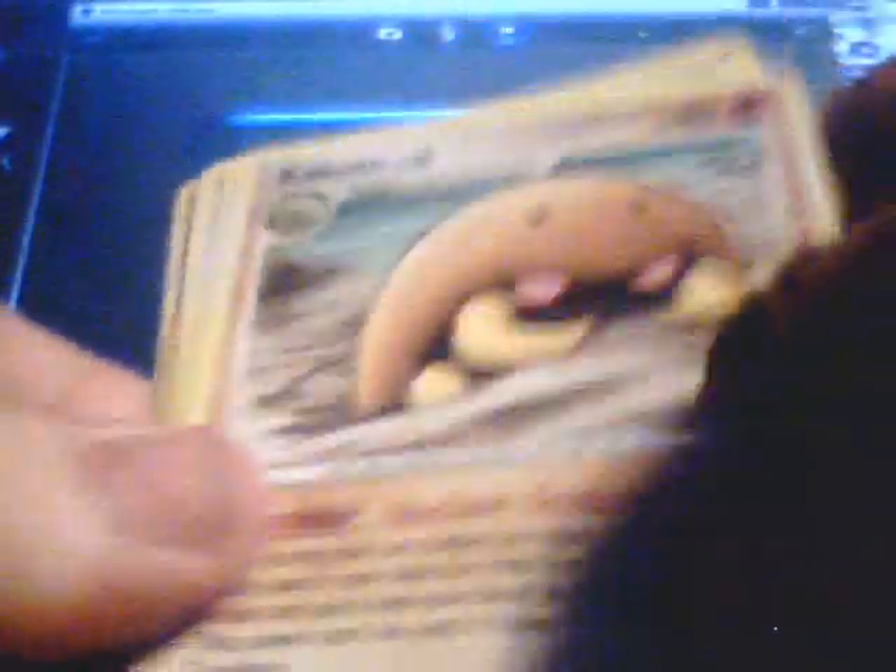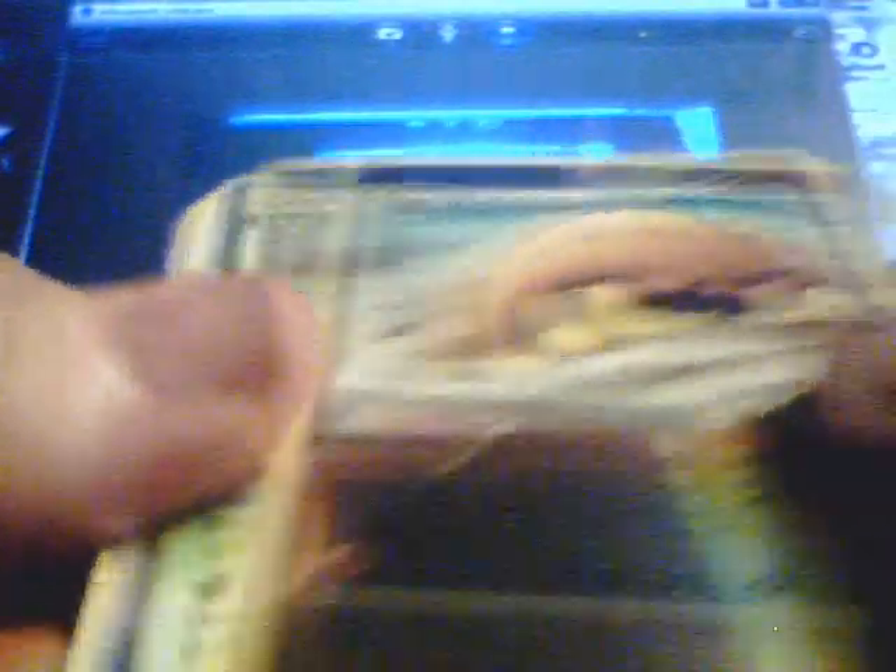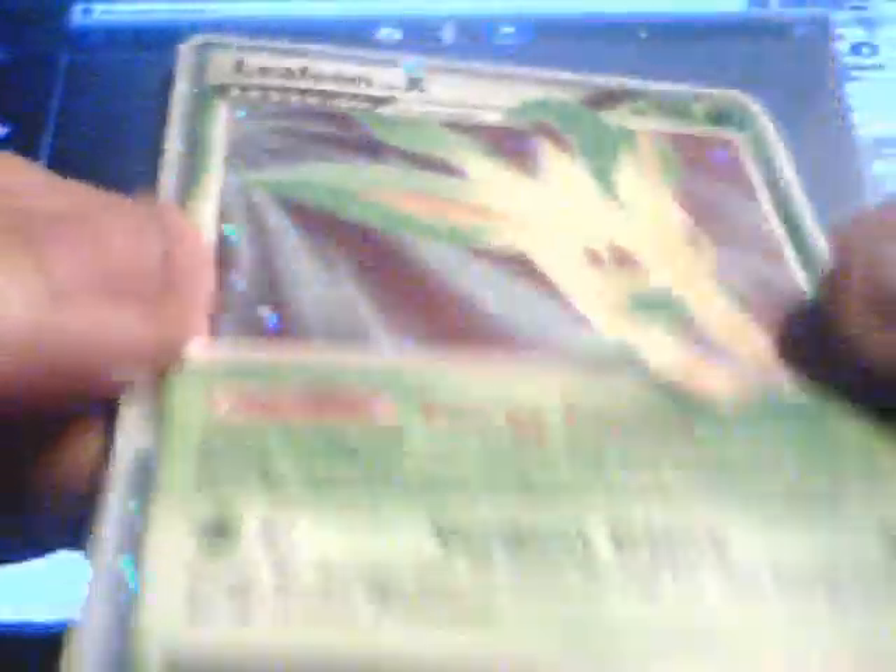Alright, so we got Buneary, Chingling, Pip Plop, Kabuto, Glam Yow, Warp Point Trainer, Ambipom, Minectic, Kabuto... Oh wow. I just said I never got anything good out of these, and then I get a Leafeon Level X. And that is sweet looking actually. Alright, so first Level X out of Majestic Dawn. That was lucky.